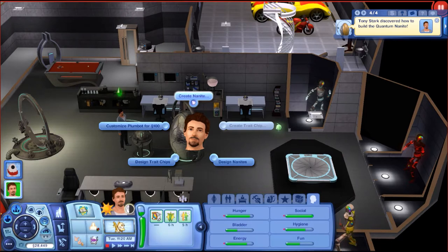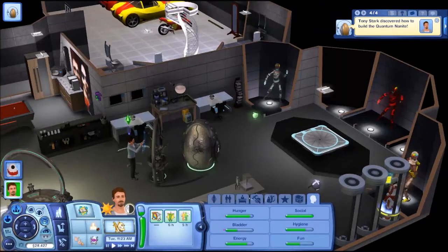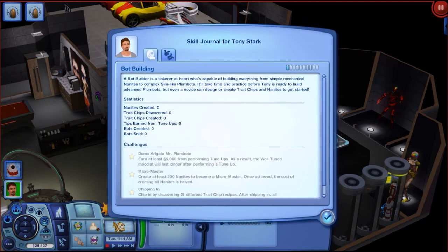He's learned how to create the quantum nanite, so let's build one right now. He also wants to design trait chips, so after we build this we'll design those too. This skill is pretty involved but he's learning it really fast because of the bot fan trait. The journal reads: 'A bot builder is a tinker at heart who's capable of building everything from simple mechanical nanites to complex sim-like plumbots. It'll take time and practice before Tony is ready to build advanced plumbots, but even a novice can design or create trait chips and nanites to get started.'